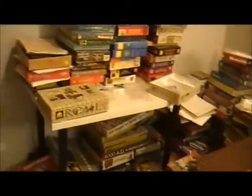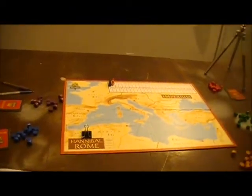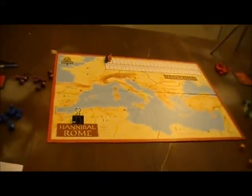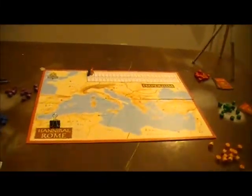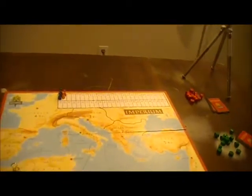Doing kind of an exploration of the box of games called Rome, and this is the second in the series — this is Imperium. I'm missing a piece; I bought it used and there's supposed to be a large black block or something. This will work fine, it's kind of a pity but that's okay.